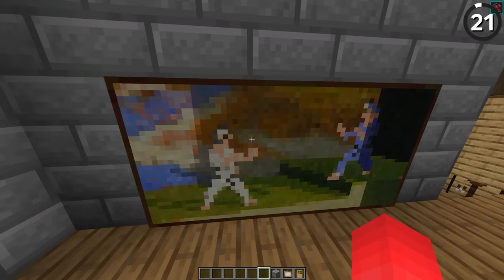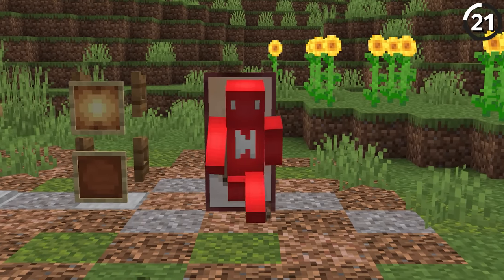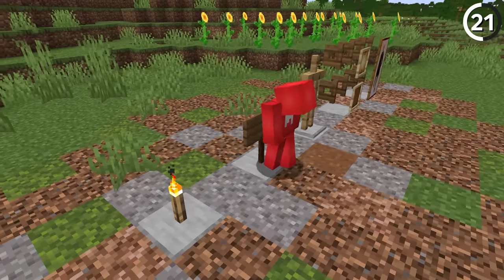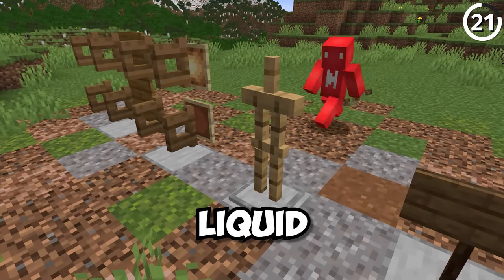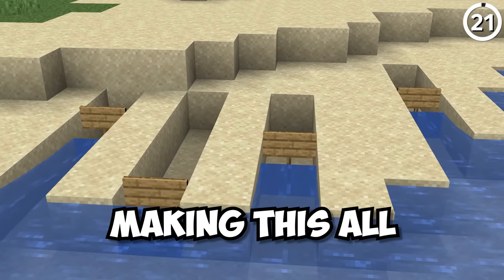Hiding a secret door behind a painting is old news in Minecraft, which might mean you've never stopped to realize how weird it is that we're walking through a completely solid painting and coming out the other side. And not just paintings — signs, item frames, torches — all things that are completely solid in real life. In Minecraft, we can slide through them like we're made of liquid. That's funny because even liquid gets stopped by something like a sign, making this all even weirder.